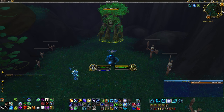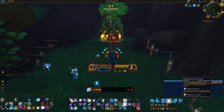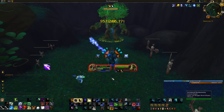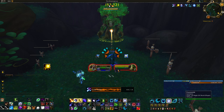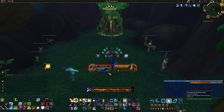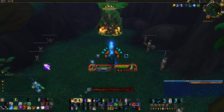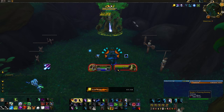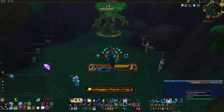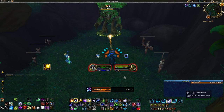Here's the rotation in action: pre-cast Solar Wrath, apply dots, pop the cooldown, use Full Moon, New Moon, Half Moon, two Star Surges, and then start using the Empowerments. I like to rotate them — Solar Wrath then Lunar Strike — because it buffs the duration of Moonfire and then Sunfire alternately. It doesn't really matter as long as you use them before they reach the cap. Use your Moon spell when it's up. You do have some freedom in how you cast these.